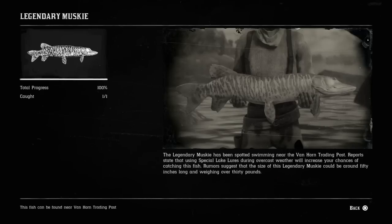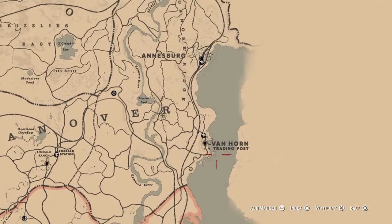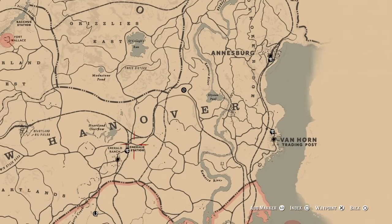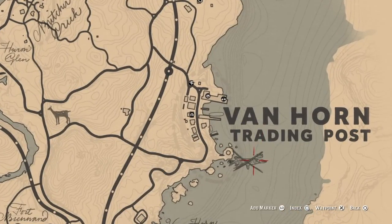For our twelfth fish, we're going to be hunting the legendary muskie. To obtain that legendary muskie, you're going to come right here below Van Horn Trading Post. The whole way on the right side of the map — you can see New Hanover right here — and right offshore here will be the legendary muskie.